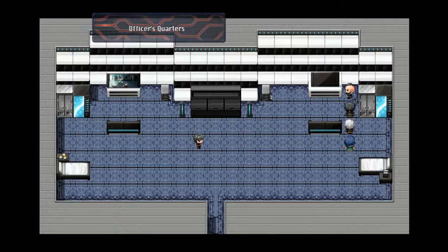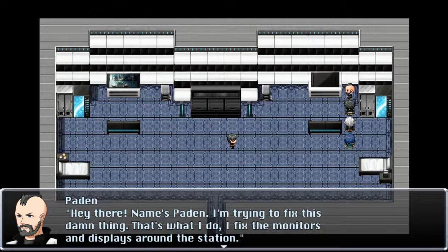Oh, there's Payton. Let's talk to him. Hey there, name's Payton. I'm trying to fix this damn thing — fix the monitors and displays around the station. So Payton's our head of QA. Our old head of QA turned out to just not be good. Dude was just not good, and he left.